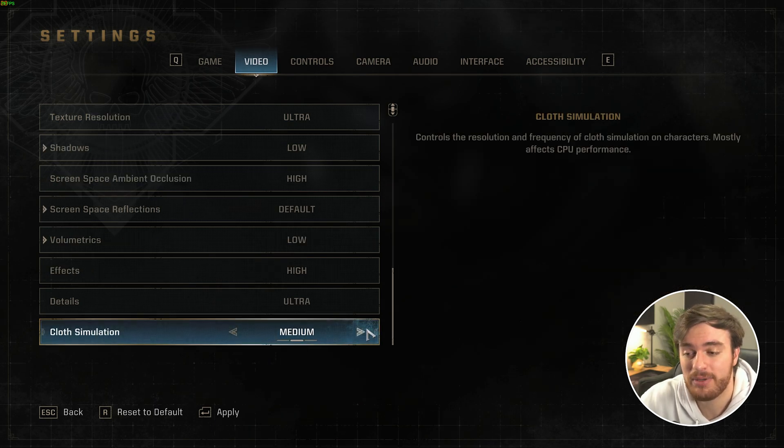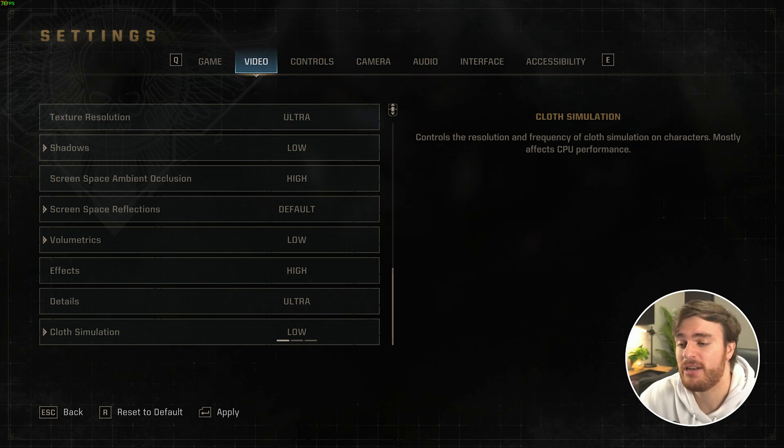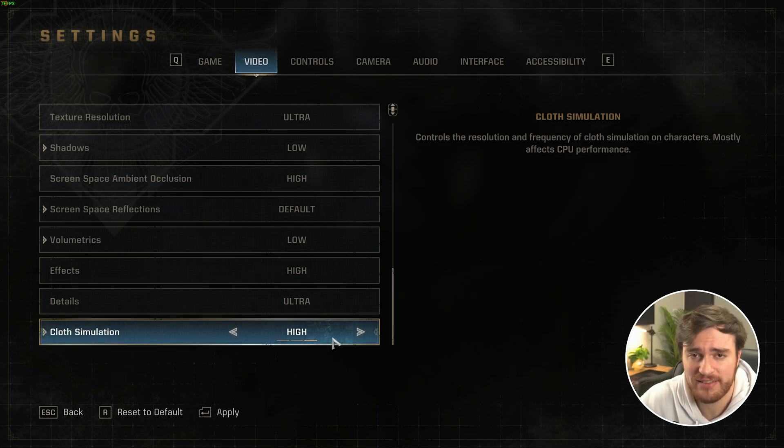Then finally, cloth simulation. This is obviously a CPU-limited effect, and the difference between these options is that the higher the setting, the more your cape goes whoosh as you run around. As it is a CPU-limited effect, you're practically not going to see any performance difference — from my testing, there's almost no difference. I think I'm mostly GPU-limited in this game more than anything.